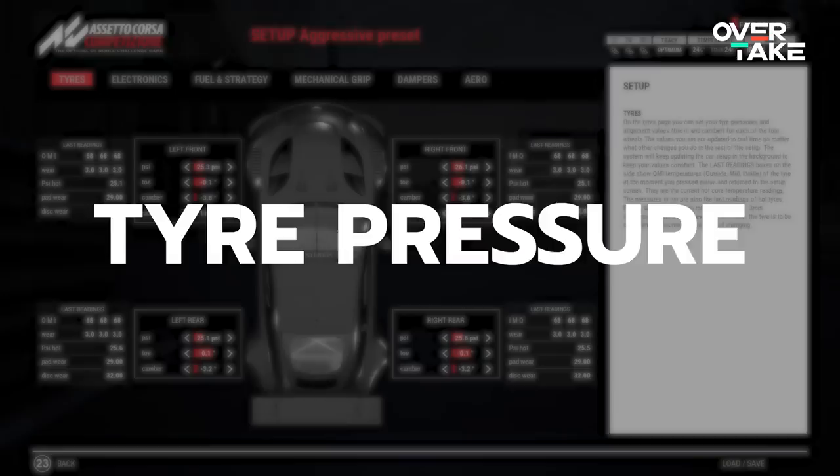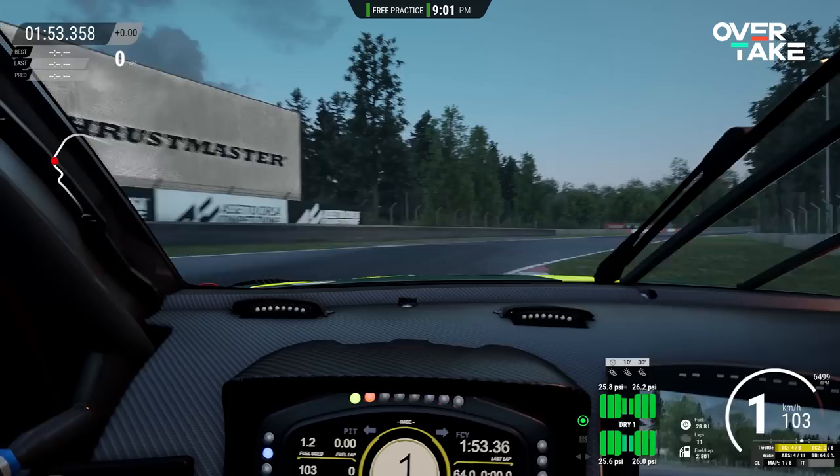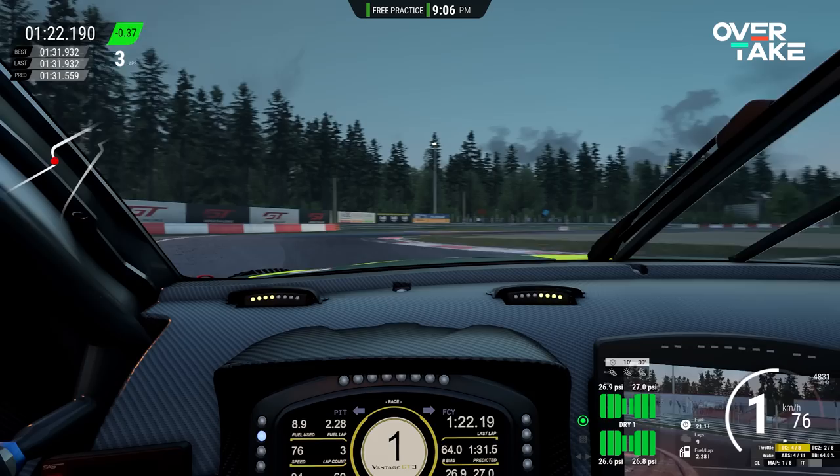Mistake number 4: not bothering with tire pressure. Setting up the car and finding the right balance is tricky and takes time to perfect. Setting up your tires on the other hand is a chore, and it needs to be done in order to be quick on track. Some would even say ACC is a tire pressure simulator with some racing on the side. Your tires will lose a ton of performance when driving just 0.5 PSI outside of the perfect operating window.